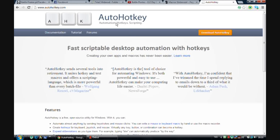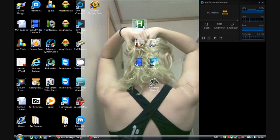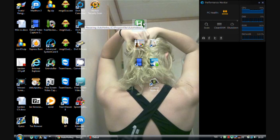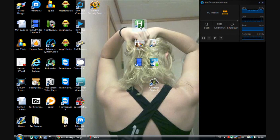First, you can go on Google and just Google AutoHotKey, then push download. You don't need to worry about other things, just download it. When you get it downloaded, you'll have it either there or here, or you can search it here — AutoHotKey — and it will come up. You just double click it and it will pop up down here.